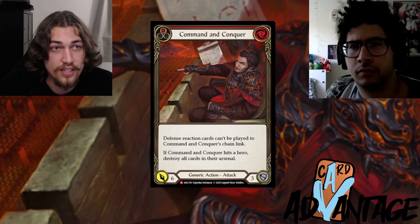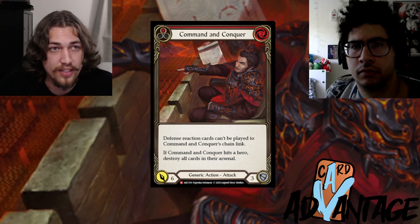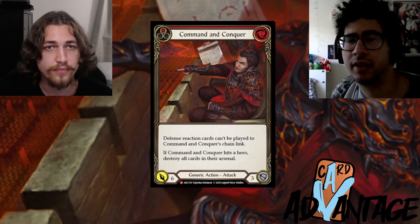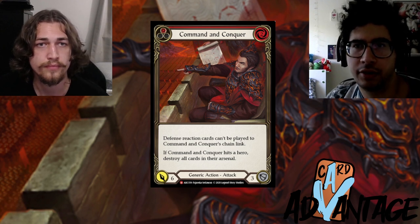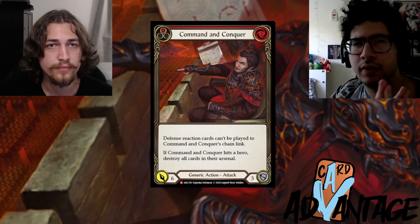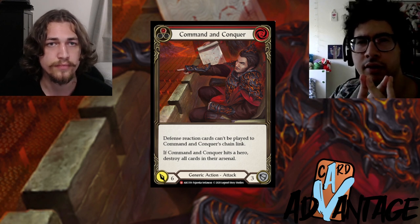Obviously the stage of the game matters — if you're threatening lethal, maybe it's better to let it hit and threaten way more lethal. But in the early game, this two-life difference can add up at the end of the game. Blocking Command and Conquer with two cards that deal four damage is a two-point value difference since you are blocking six with your cards.